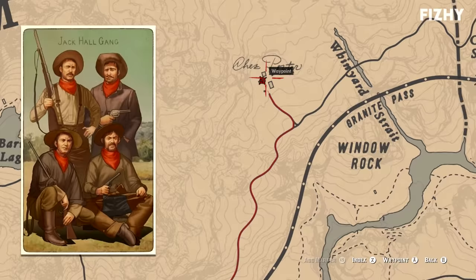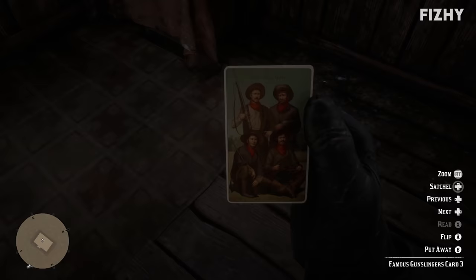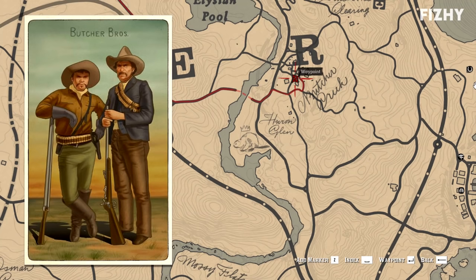Next up is the cigarette card for the Jack Hall Gang, which can be found at Shea Porter, located north of Valentine just slightly northwest of Window Rock. Once here, head into the West Cabin where you should find the Jack Hall Gang cigarette card on one of the windowsills. The Jack Hall Gang were infamous bank robbers who robbed banks all the way from California to New Hanover, and in-game we can find some of their buried stolen gold as part of one of the many treasure hunts.